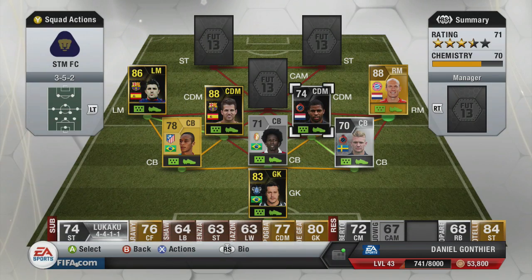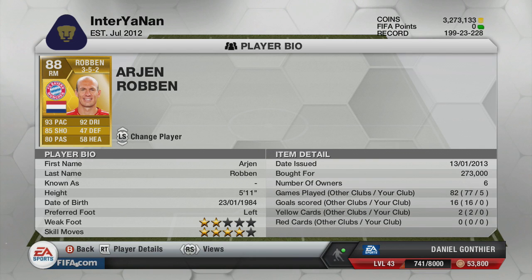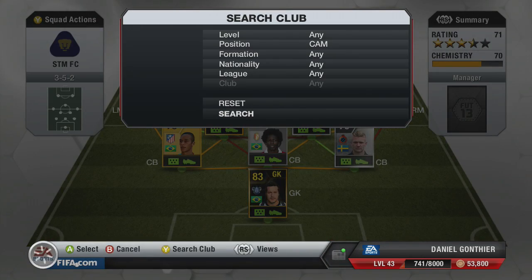Obviously, then, to link up with the Netherlands we have got Robben, who I've spoken about millions of times before. I like to call him the bald-headed assassin — he is an absolute beast. His only letdown is his two-star weak foot, but other than that he's a monster. We all know that.